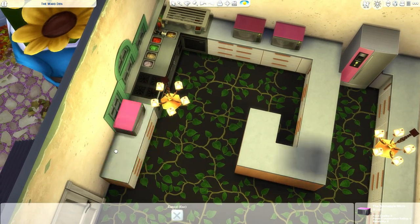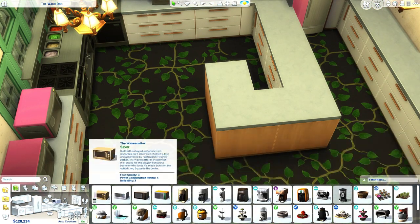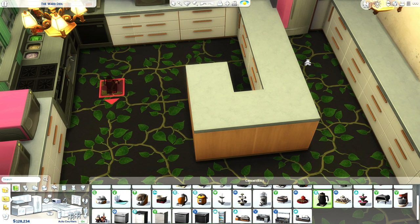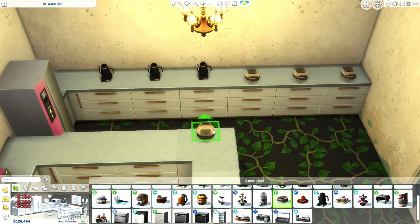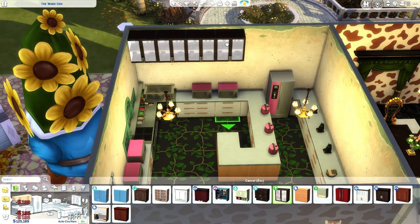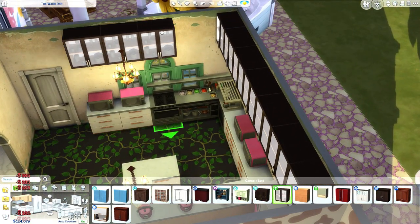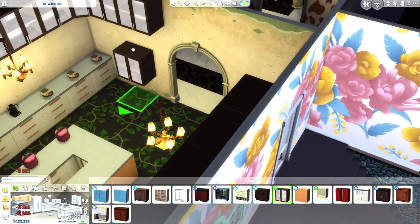We have some more microwaves. Our girl really loves her coffee. Then we got some waffle makers. She has pressure cookers for Africa. Inside here we got some beautiful cabinets — very high up so that our girl can't reach it, because she has no reason to reach it. I'm going to change the wallpaper — I'm going to make it look beautiful.